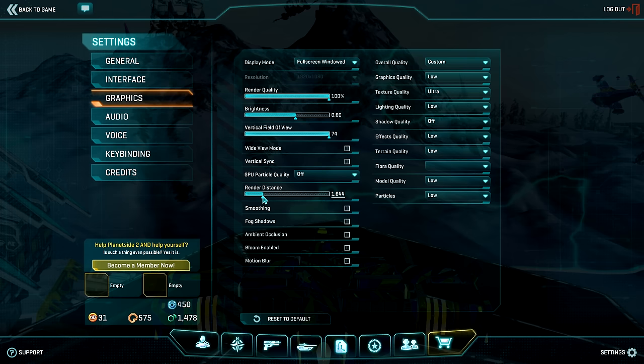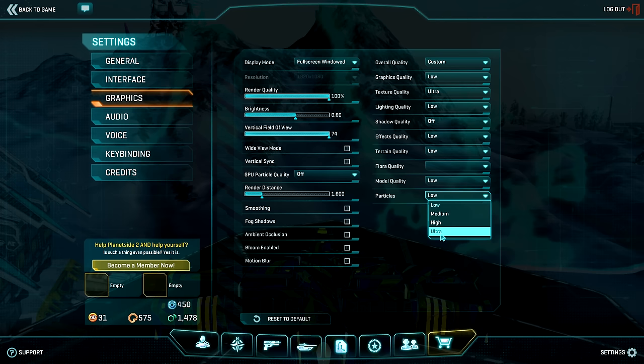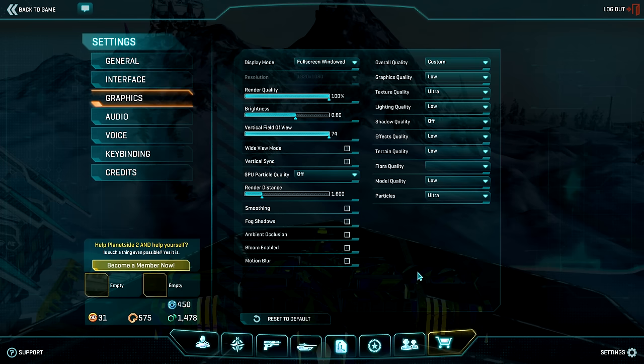Your render distance should be set at 1600 to 1700 and nothing more. The reason being is that vehicles, or more specifically ESFs, will render out to this range at max. There is no reason to be flying with anything more than this. The second setting, particles, allows you to actually see your tracers out to a greater range for better tracking capabilities. This setting should be set to either high or ultra.